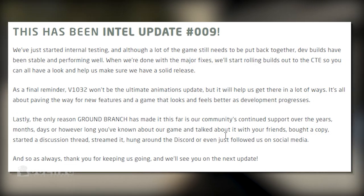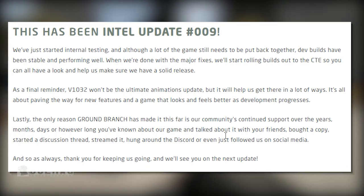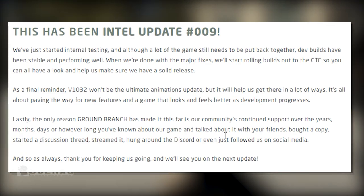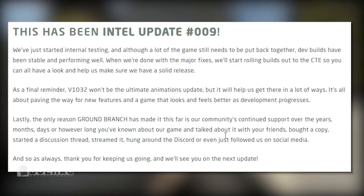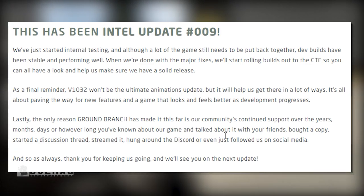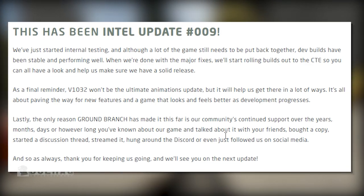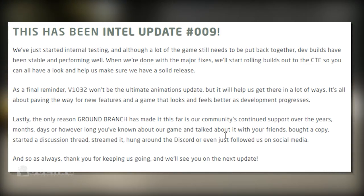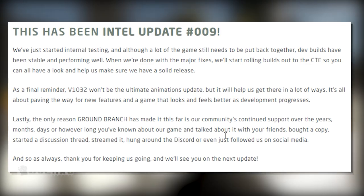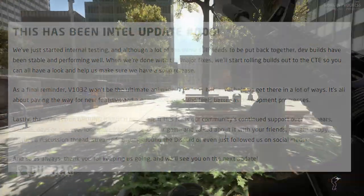In conclusion, this has been Intel Update Number Nine. They've just started internal testing and, although a lot of the game still needs to be put back together, dev builds have been stable and performing well. Once major fixes are done they'll start rolling builds out to the CTE. Version 1032 won't be the ultimate animation update, but it will help get there, paving the way for new features and a game that looks and feels better as development progresses. They thank the community for continued support.